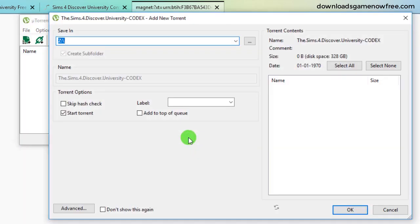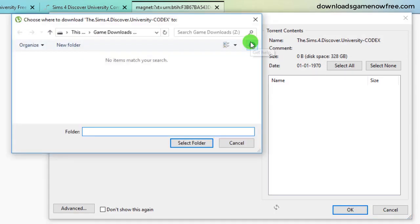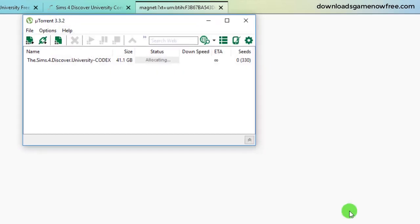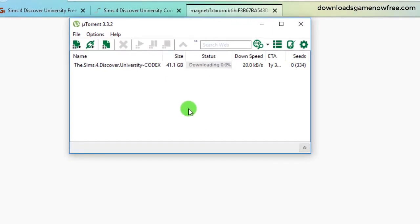Now in this uTorrent window, use this button and choose a folder to save the game files. This is where I will save it in this folder. Now hit OK to begin the downloading. You can see it's downloading now.